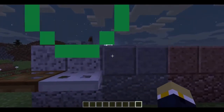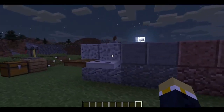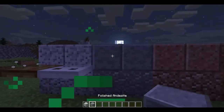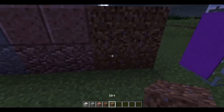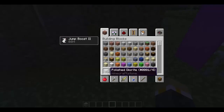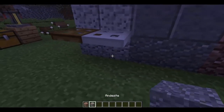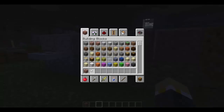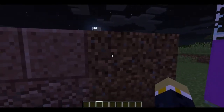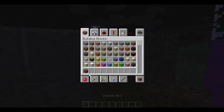Then there are four new block types: diorite, andesite, granite, and coarse dirt — more or less — plus normal dirt. There's granite, andesite, and diorite, and the ones above are just the polished versions, as you can see.